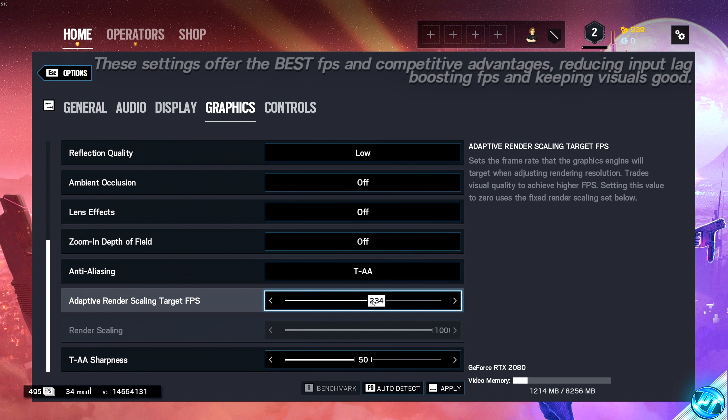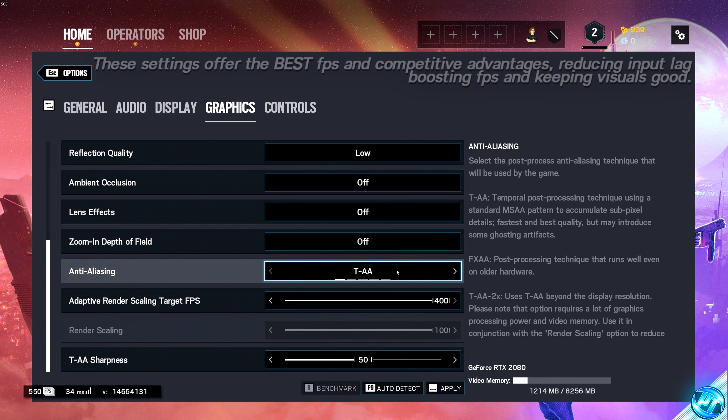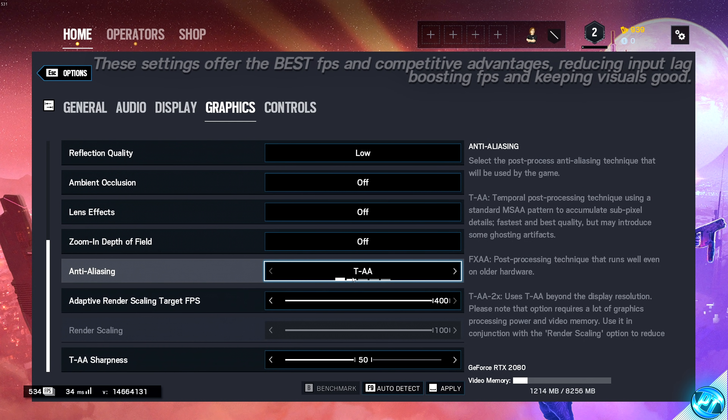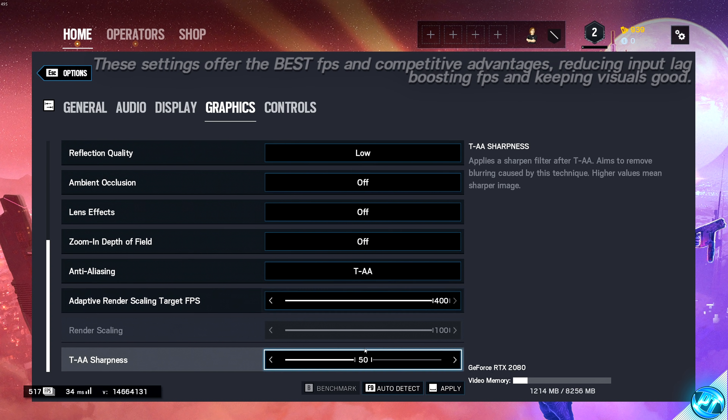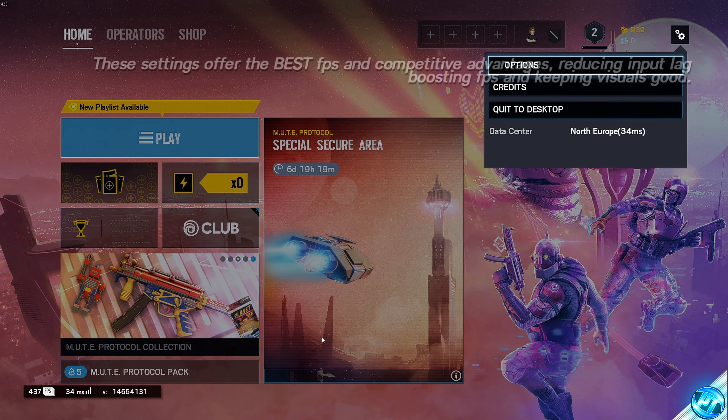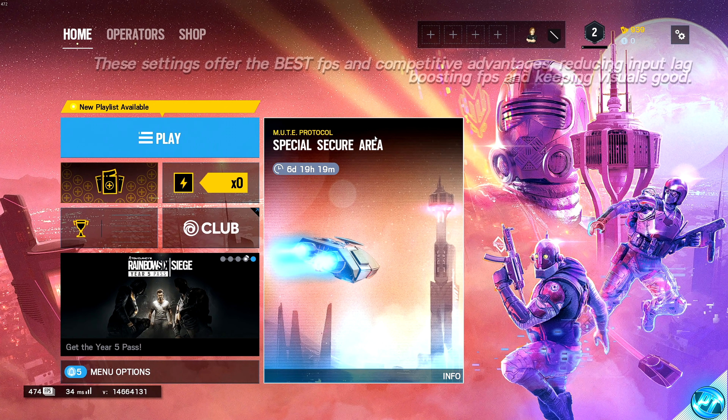You can lower the adaptive render scaling number if you want your game to look better for longer, but it's recommended to ramp this up to 400 and see how you get on. If the game ends up looking a bit too blurry, try lowering it down to about 200. If you don't wish to use this optimization at all, go back into anti-aliasing and switch it to the off position. Even if you're running on an ultra old potato laptop, make sure that you do run TAA with 400 FPS target and TAA sharpness enabled. We can then either run a benchmark on the bottom right or jump straight into the game — that finalizes our optimizations.